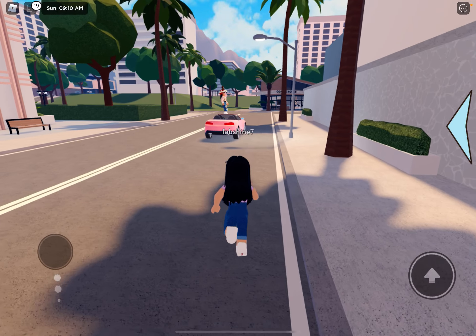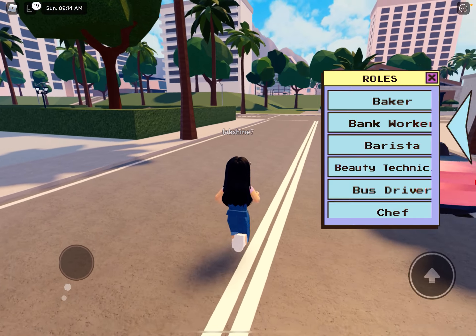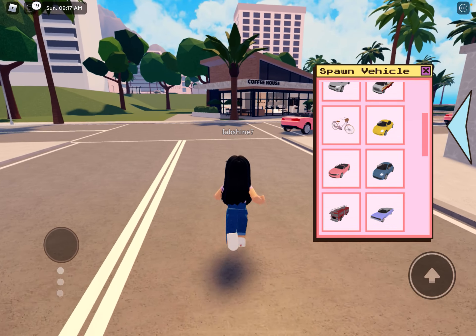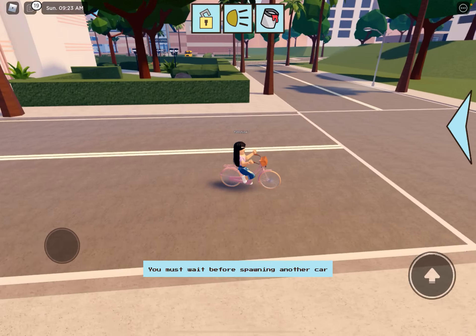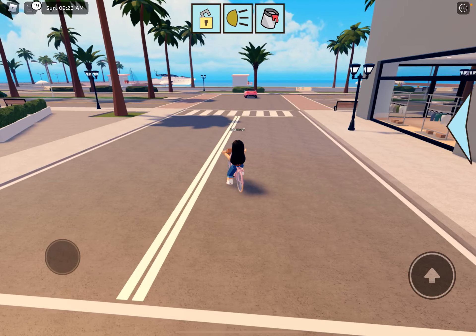They probably have houses too. I'm going to teleport to things — I don't even know how to teleport. I'm gonna grab cars, and I'll grab a bike because I feel like a bike's better. Look how cute that is! Okay, where's the school? I have to navigate.